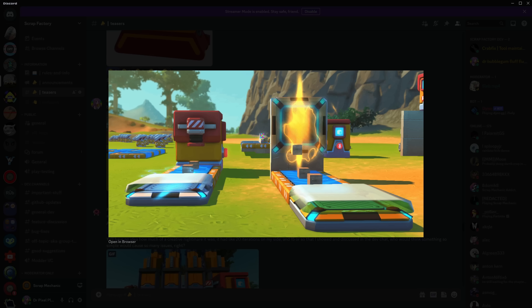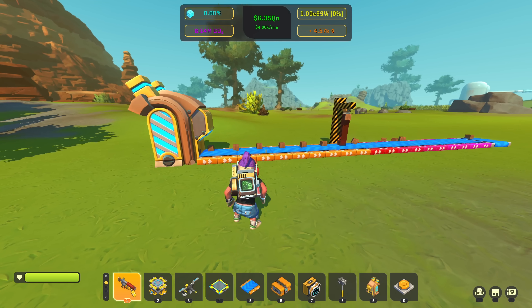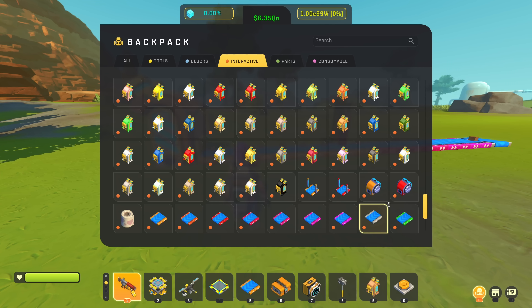I also decided to add a drop teleporter with some effects — you can literally teleport drops all over the map. You could build a teleport loop or something. It's probably also going to be one of the special items, but I think it's really cool to play around with.